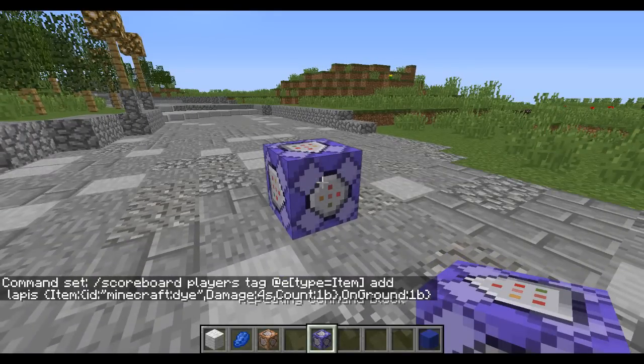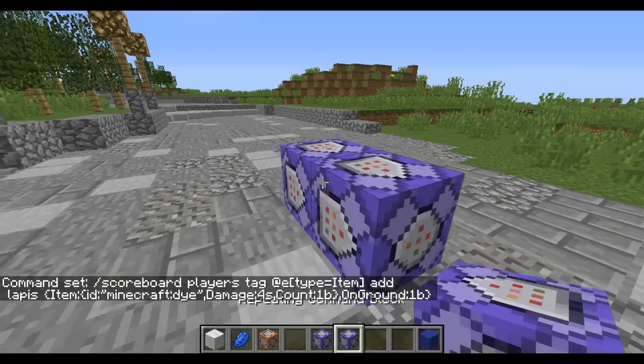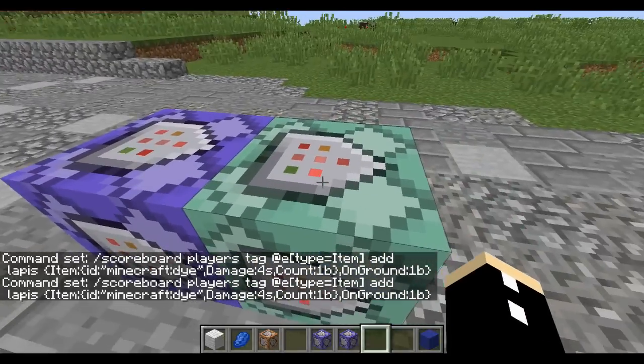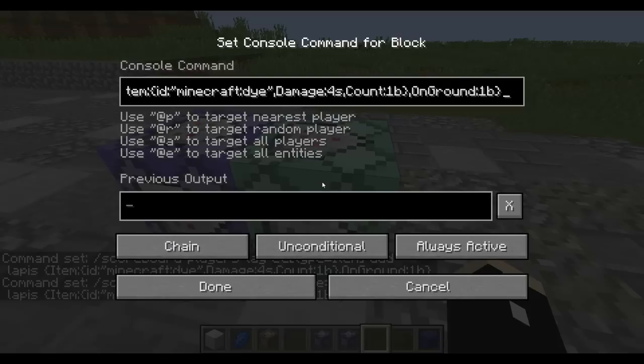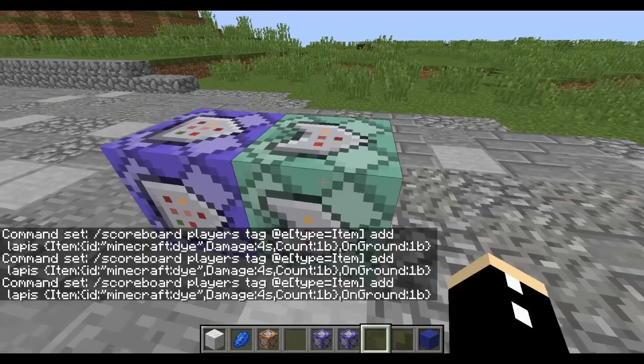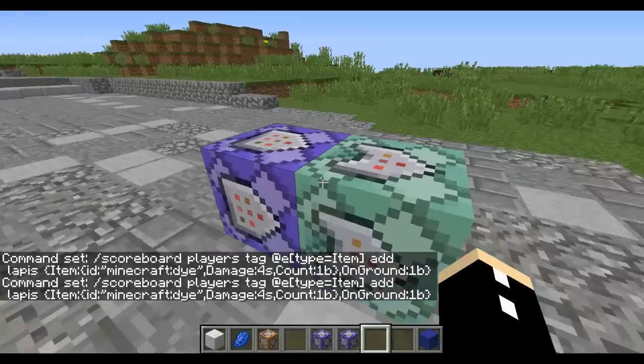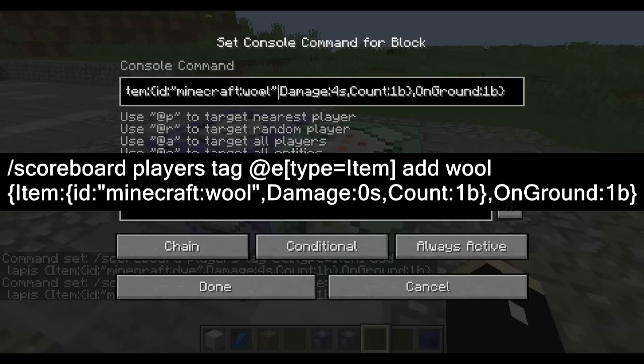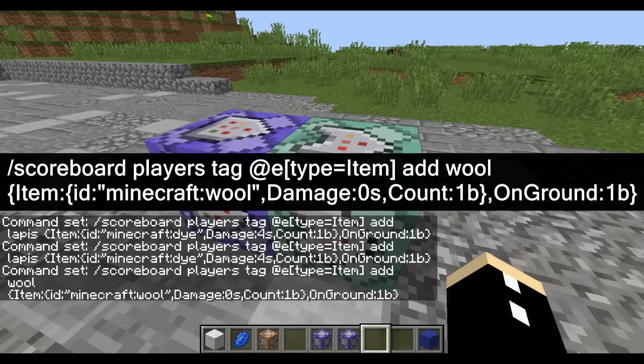Next up, we're going to hold down control, press our pick block button and it's going to copy that command exactly. Then we're going to make this a chain command block, and because these are pointing into each other, this is going to activate only when this activates. Now we're going to make it conditional so the command only activates if this one activates. So now let's put in wool for this one — this is going to have a damage of 0s, so it's only going to look for white wool, and we're going to add a tag of 'wool'.